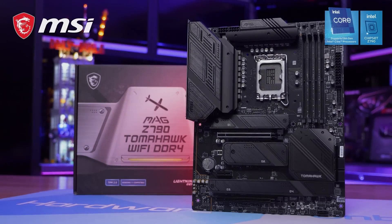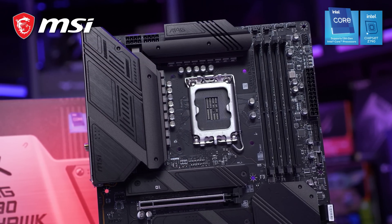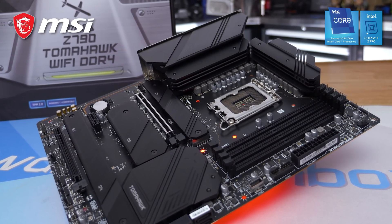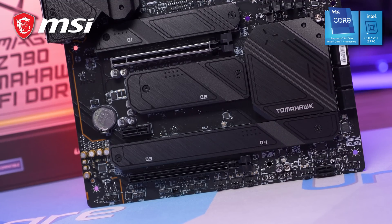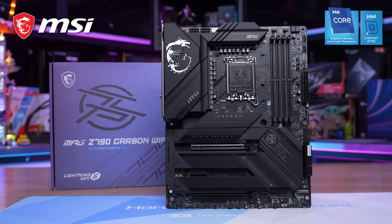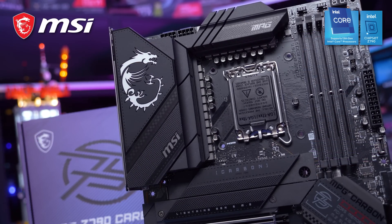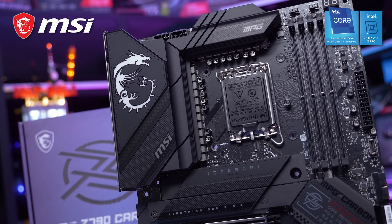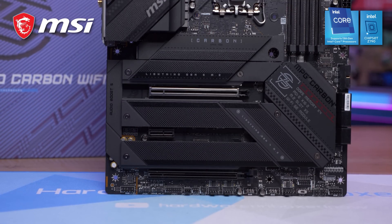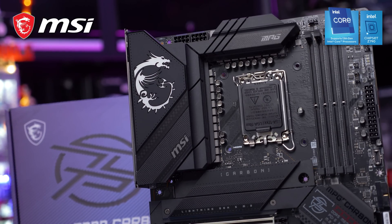Today's sponsor is MSI's new Z790 series motherboard, supporting Intel's 13th gen Core series processors. Engineered with robust VRM designs, MSI OC lab tuning, and flexible DDR4 and DDR5 memory support, the Z790 series lets you get the most out of Intel's 13th gen for gaming, creating, broadcasting and more. A particular favorite is the MSI Z790 Carbon Wi-Fi, which packs a 19+1+1 direct phase design using 105 amp power stages, a dedicated heat pipe and extended heatsink, plus a mountain of M.2 and USB support. Visit the links in the video description.